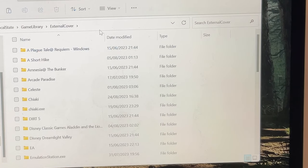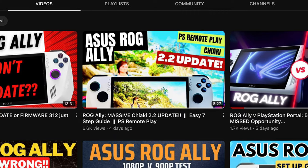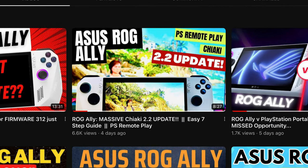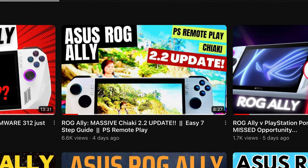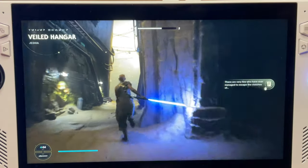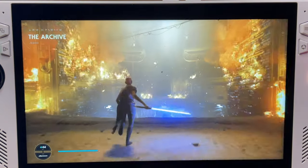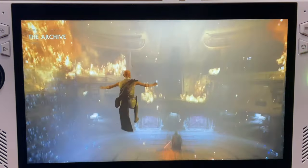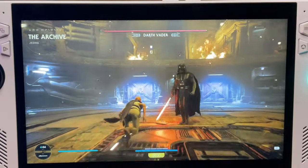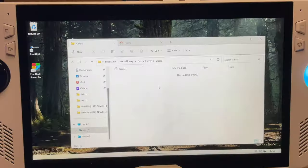In here, find the game or app folder that you'd like to change the artwork for, which in my case is Chiaki. Be sure to check out the massive 2.2 Chiaki update tutorial right here on the channel, as early indications show it's a huge improvement over the old 2.1.1 version for many of us, being the first Chiaki update in two full years.